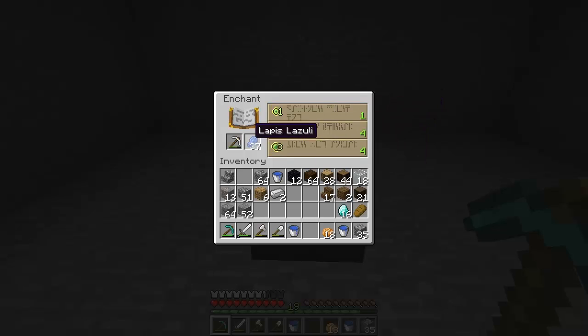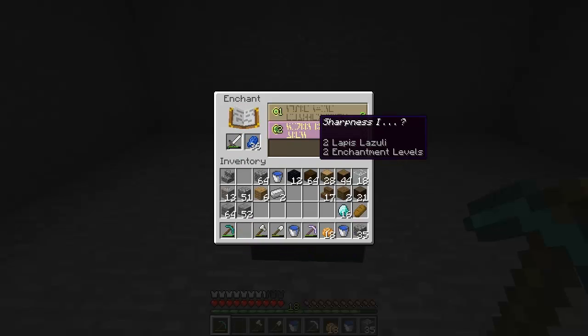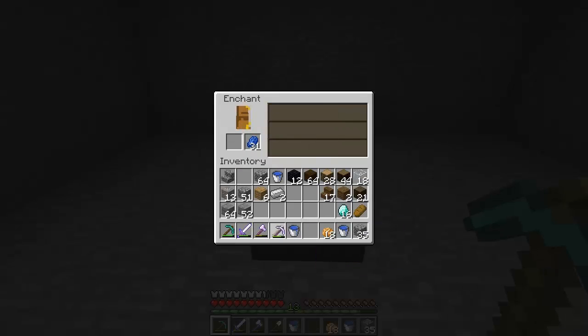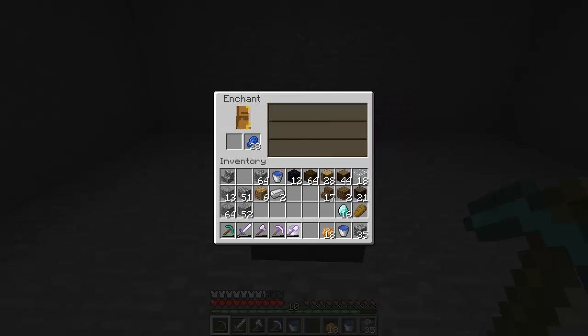Let's just get efficiency — that's pretty much all we can get right now and I'm fine with that. Efficiency is pretty good. There we go — efficiency one on the pickaxe. Let's get this sword in here — sharpness one. Awesome, pretty good, happy with that. I'm just enchanting all this gear for the heck of it — why not? Let's get efficiency as well on the shovel. There we go — efficiency two shovel. That's awesome. So we just did our enchants and got that done.